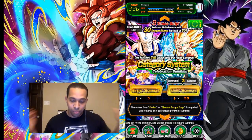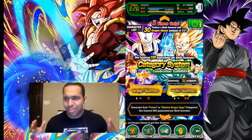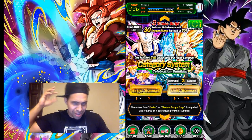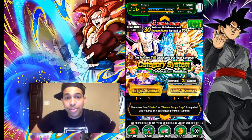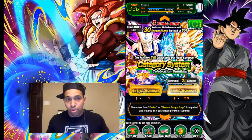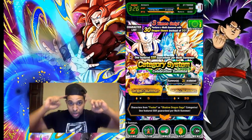We got it for Dokkan Fest. Let me just put on my hat real quick — try to be like Riku. So the categories are here guys: the Omega Shenron category, the Shadow Dragons Arc, and also the Fusion category being Super Saiyan 4 Gogeta — finger fusion by the way, not Potara, keep that in mind.